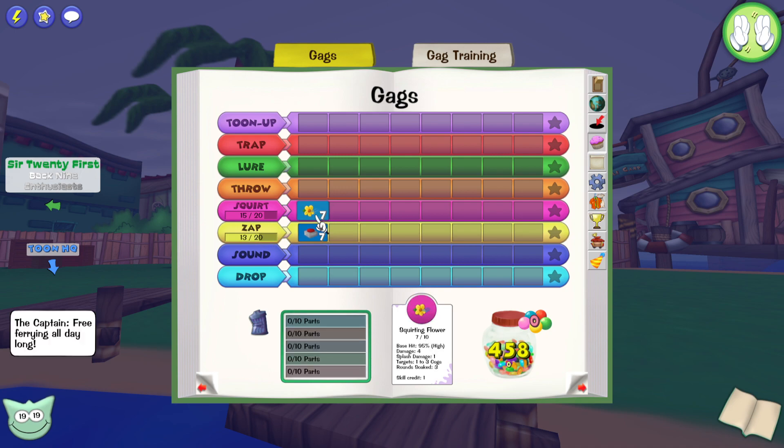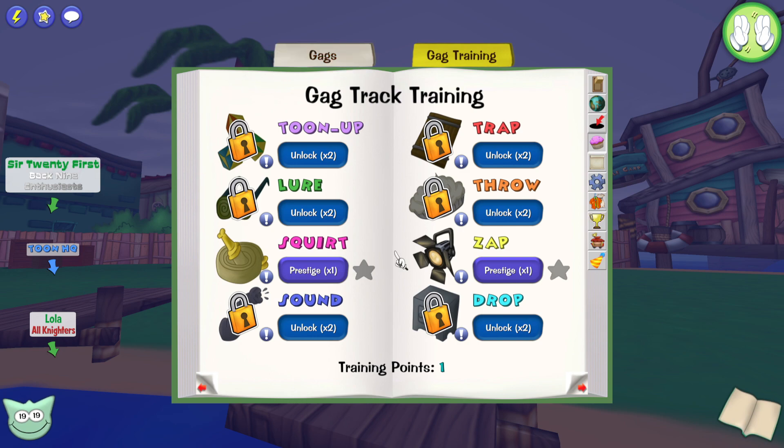What we can do is prestige one of our tracks. Is it better to prestige Squirt or Zap? I think I'm going to go with Zap. What this does is, if you're targeting multiple cogs, it will make it so that the Zap targeting the other cog will do a lot more damage than it would normally — that's a very, very good thing to have. Prestige Squirt will only increase splash damage, which is fine for finishing cogs but that's about it. Prestige Zap has four more uses. It's overall a much better choice, so that's what we're going with for now. Once we get our next training point, we'll probably swap it out for something else entirely.